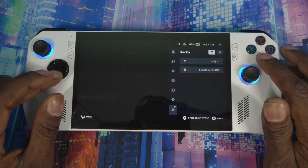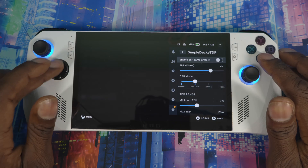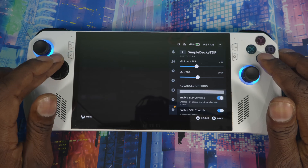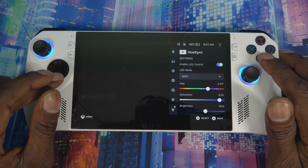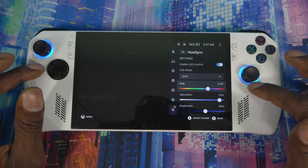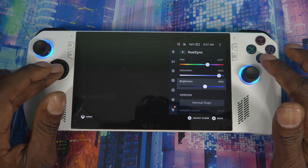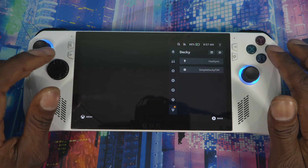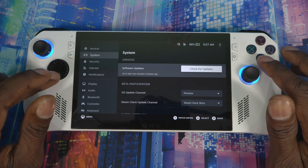As mentioned before, you still have to download Decky. Right here you can control your wattage, TDP minimum and maximum, and everything in there. There's also an option for RGB lights around your thumbsticks. And that's basically it — up and running.